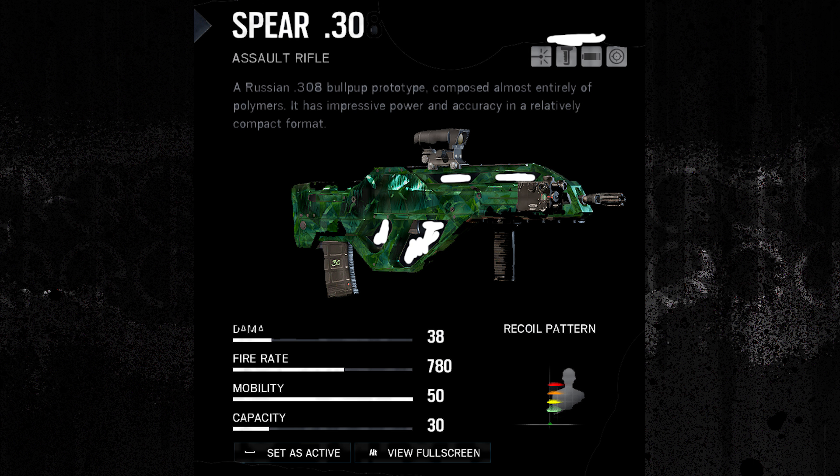So first of all, we've got the gun for the attacking Russian operator and as you can see, it's called the Spear.30 Assault Rifle. And it looks damn cool, it looks really nice and I think I'll probably enjoy using that. And that is the weapon getting used by the female attacker from Russia.